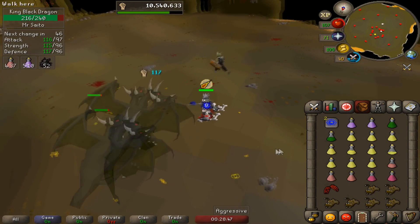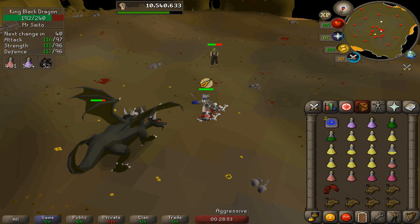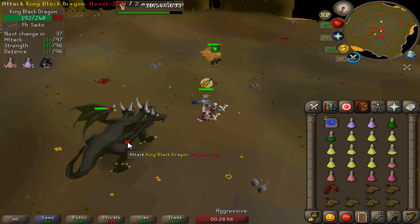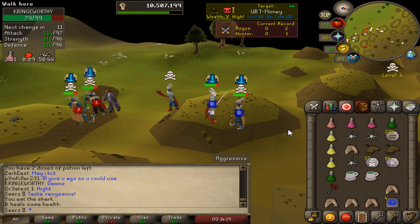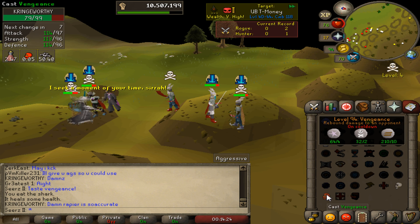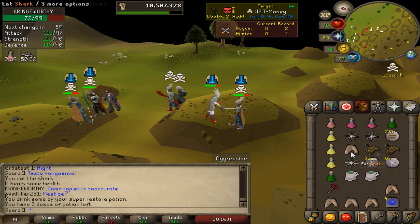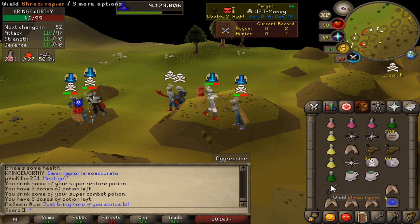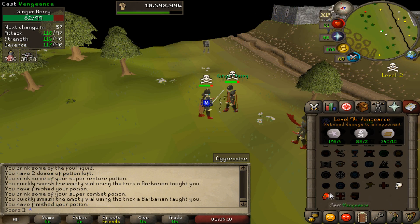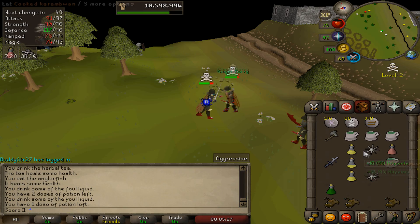Hey, what's up? So we're gonna be testing out the new rapier on some bosses, some creatures, and some dragons. Plus we're actually gonna go test it on some players and do some high-risk fights. I do want to see if it is worth the money — it used to be one bill when I bought it, but nowadays it's like 750 mil and it's crashing pretty bad. I could expect it to be maybe 200 mil. Leave a comment below what you guys think it'll stable out to, and make sure you throw a like if you want to see more videos testing the new Raids 2 items. Let's get into it.